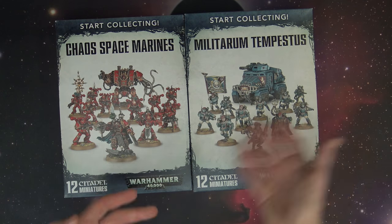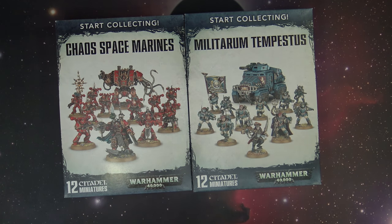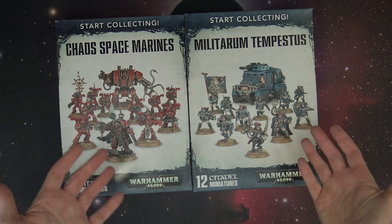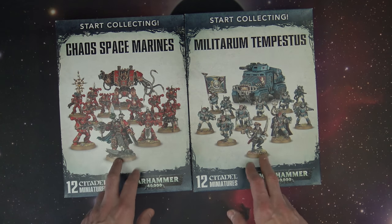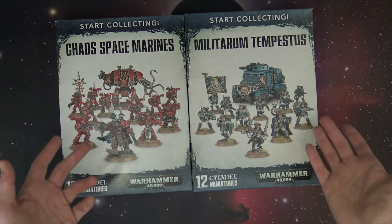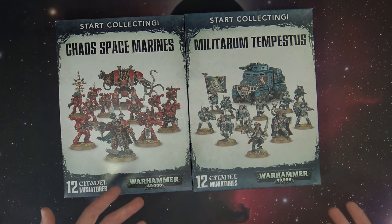The Tempestus is pretty much standard — you're always going to see some dudes in a Taurox with a Commissar, which I think is pretty baller. You can tell just by looking at these that it's a good value. Most of the time these multi-part guys are about 30 to 40 bucks just by themselves, and the box is $85 right there. The math is good for a lot of folks.